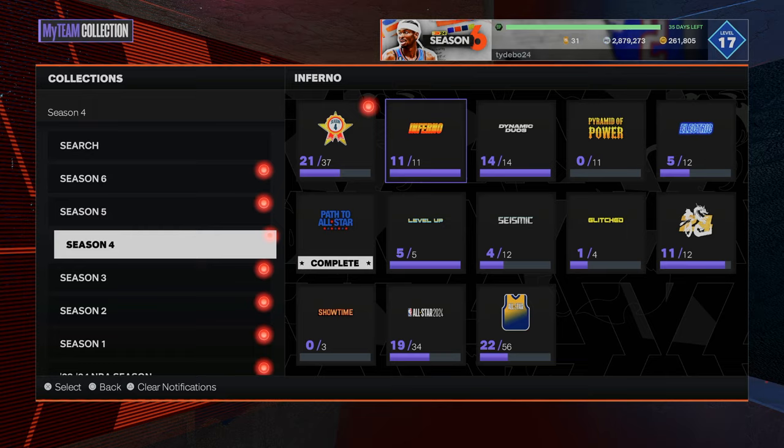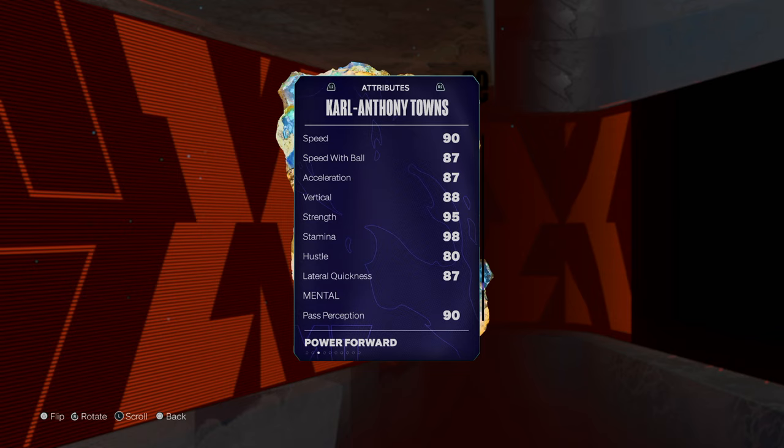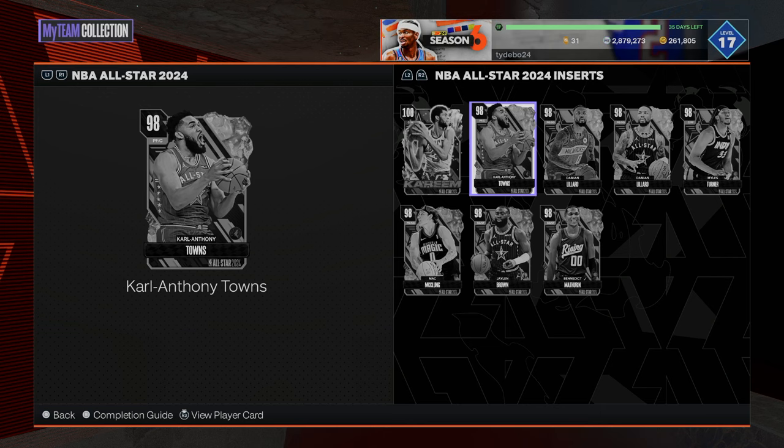I'm glad 2K is trying to update the pack market, but we've got to talk about whether cards are worth it or not. I don't hate CAT — I think he does some things well on the court — but comparing him to some of the newer opals we've seen, he just leaves a little to be desired. Most of it comes down to his release. Defensively he's fine, offensively he's outstanding — it's just that release that holds him back. That's going to wrap it up for the video. Drop a like, subscribe if you're new, and as always I love you guys — have a blessed day.